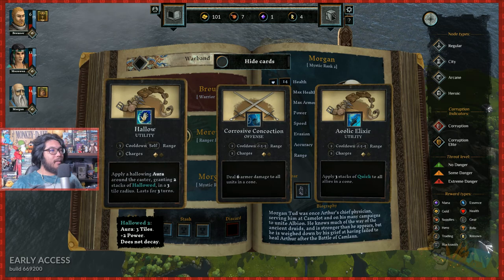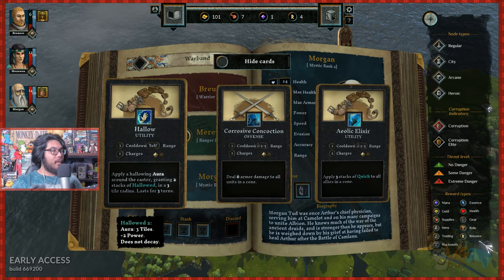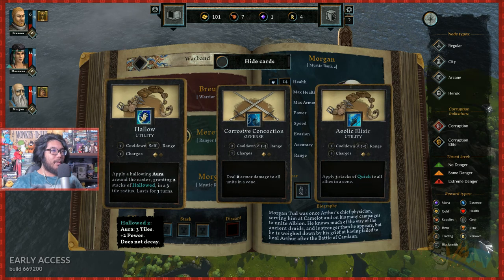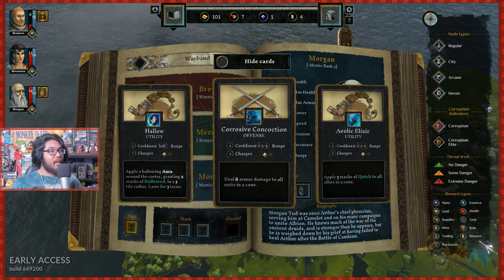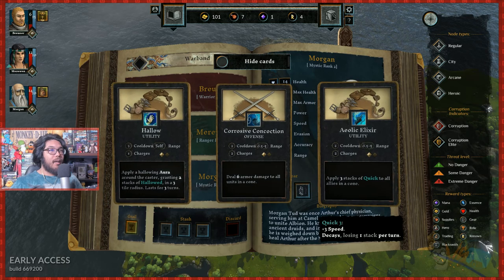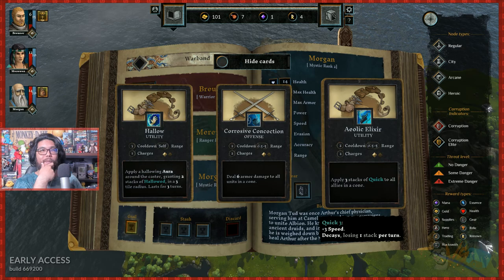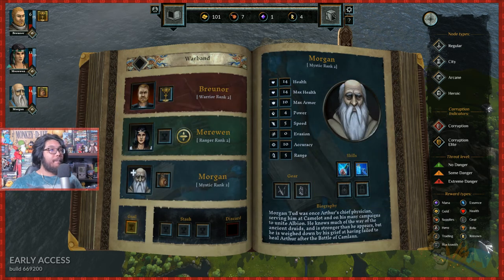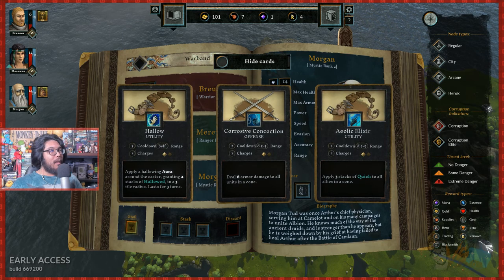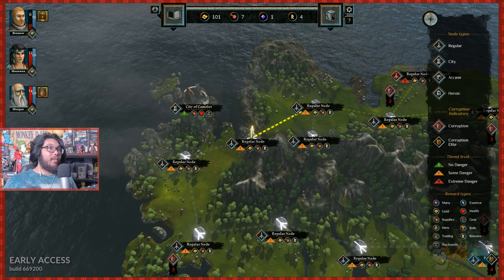For the archer, options include: barbed arrow — deal three damage, extra four if unarmored, two charges; sprint — move to location on arrival, gain three stacks, does not prompt reactions, two charges; or smoke cloud — creates a smoke cloud giving shrouded to all units with negative accuracy. We'll go with barbed arrow for the extra damage. For the support: hollow utility — applies hollowing in a three-tile radius giving plus two power; corrosive concoction — six armor damage to all units in a cone, two charges.